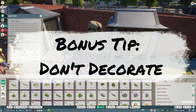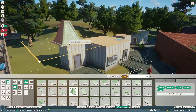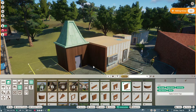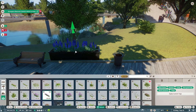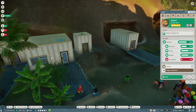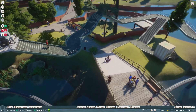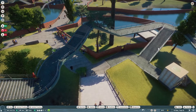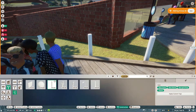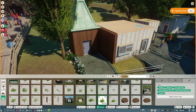I'm throwing in a little bonus tip here, and that is don't decorate. If you're a keeper who likes to design and decorate to make their zoo look as realistic as the real thing, or even better, you cut that out right now mate. This is time scenario, this ain't Queer Eye. Accept that your time zoo is going to look a little ugly, boring, a place you don't want to visit even. If you start placing those pieces, you are going to be wasting precious time. Once you've got that gold star, then let the decorating begin.